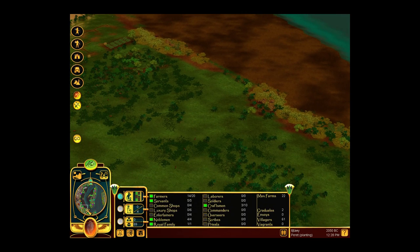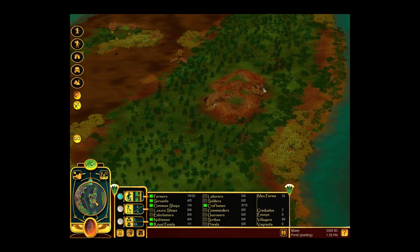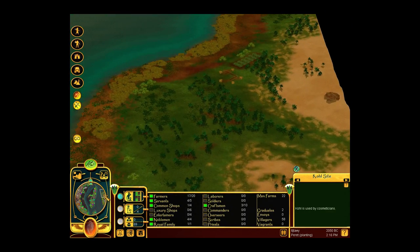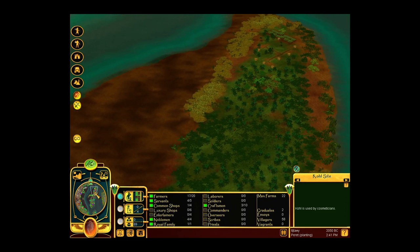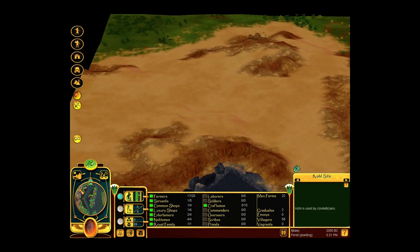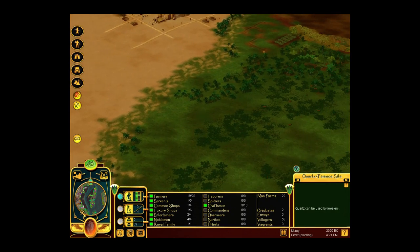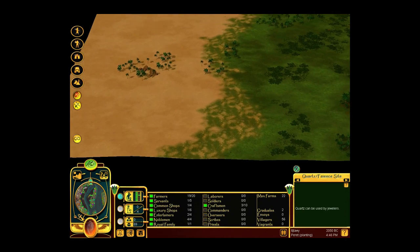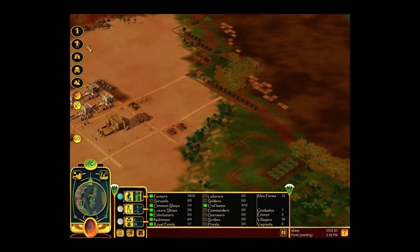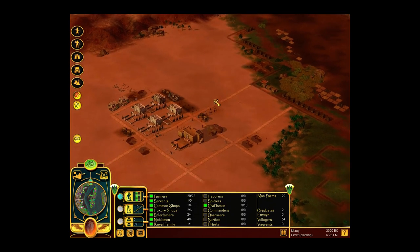Now what else do we have on this map that can be of use? We have basalt - do we have any other type of mineral? We have some quartz, coal, a whole lot of bushes and reeds and stuff like that. We don't have any gold it seems. Oh well, it could be worse. You can already get two more farms - that's a good development right there.